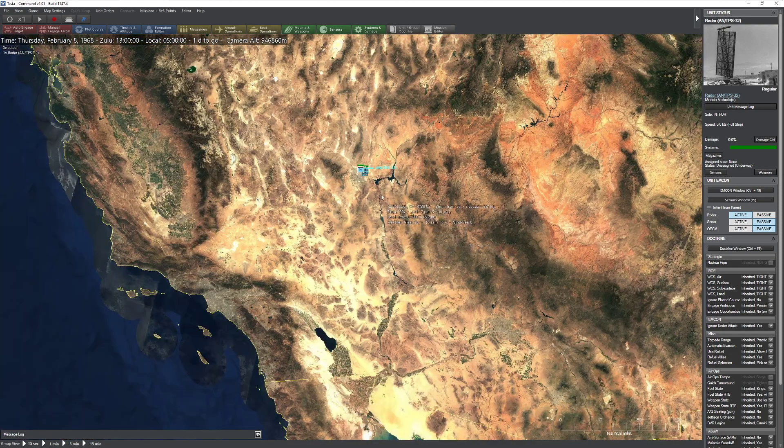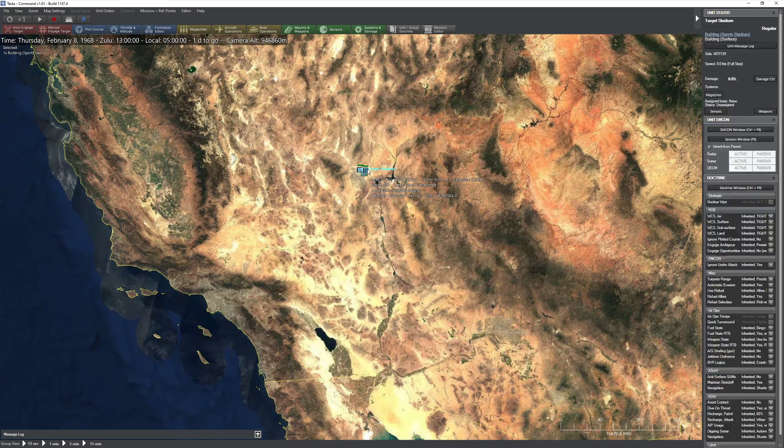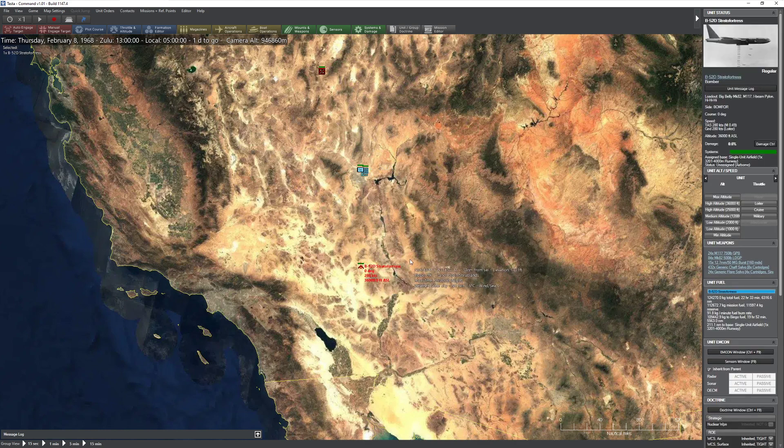So let's take a look at our setup here. Basically what I have is Nellis Air Force Base, and directly to the northeast of it I have a handy-dandy sports stadium, as well as a single radar which is going to be acting as an early warning. To the south — I'm going to go ahead and turn on God Mode real quick — you can see that we have a B-52D Stratofortress, which has been tasked with blowing the stadium up.